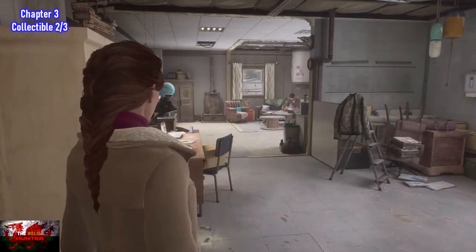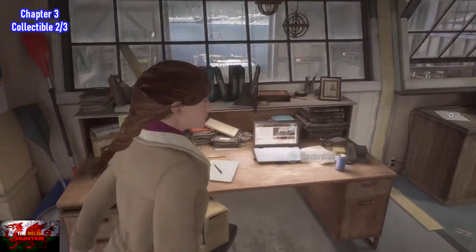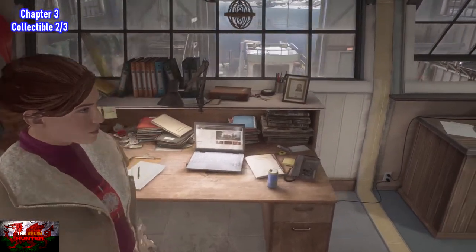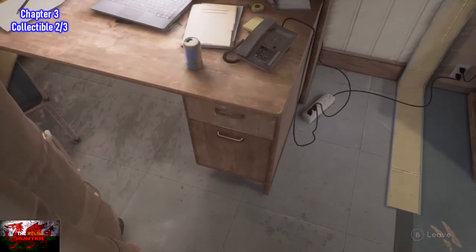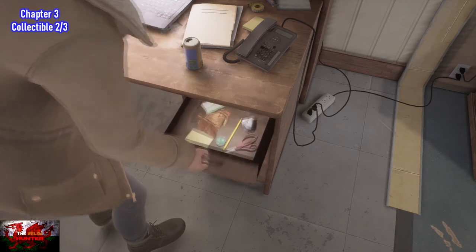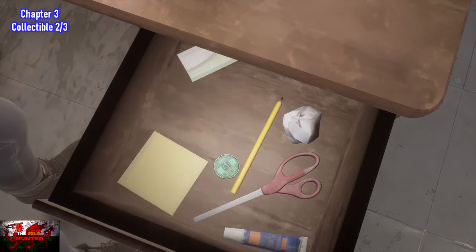Straight away after this particular bit we're going to be up in Sam's office upstairs. Directly from where you start, go to the desk on the left, examine it, and just open up the drawer — that is where we will find the second out of three collectibles for chapter three.